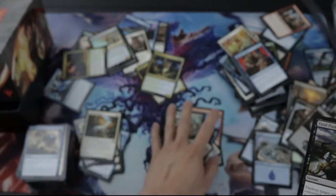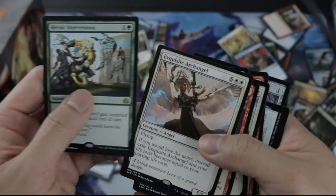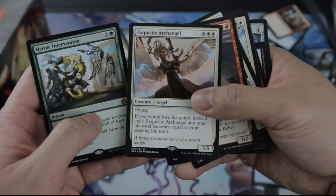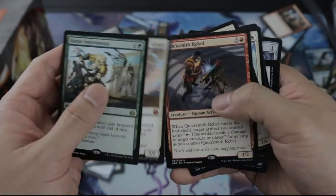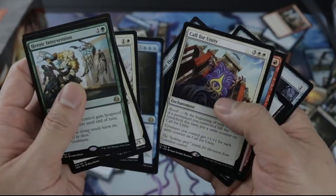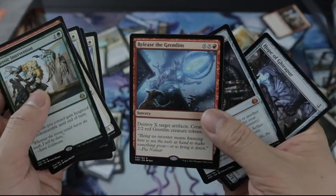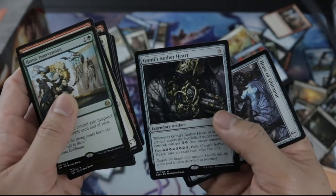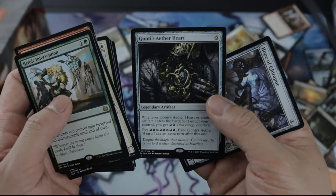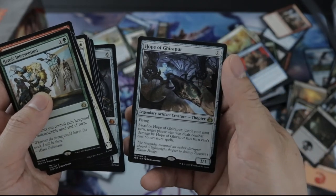So considering all this jank that we got — we got a Fatal Push and Spire of Industry. We also got Heroic Intervention, which is an okay card. You also get to go with that card too. Release the Gremlins as a sideboard piece. Gonti's Aether Heart — I haven't really seen it in play. And Hope of Ghirapur — what a disappointment.